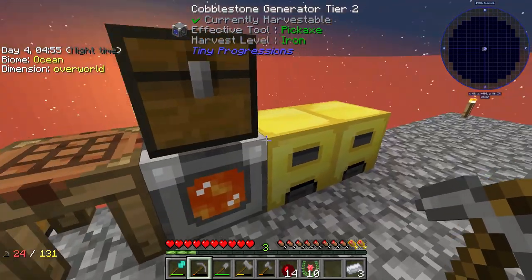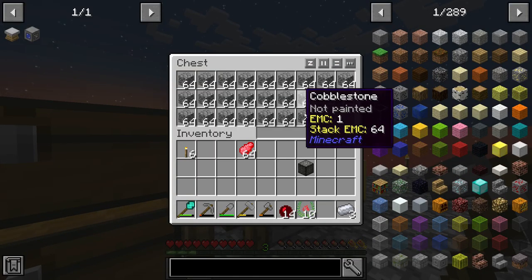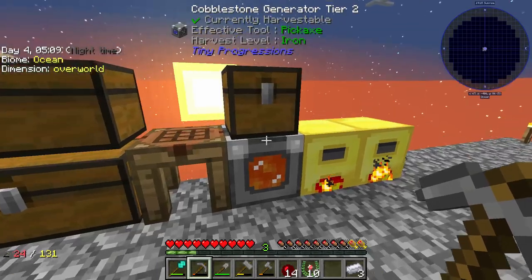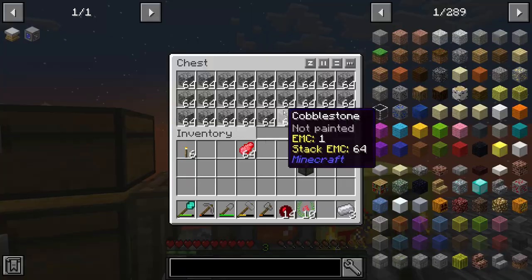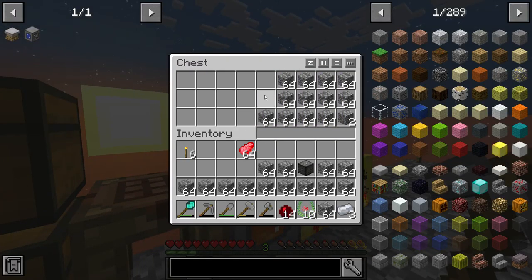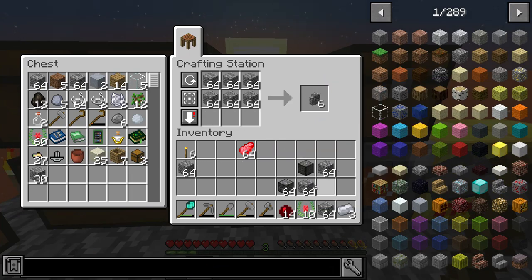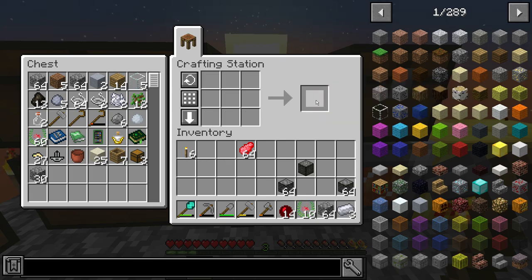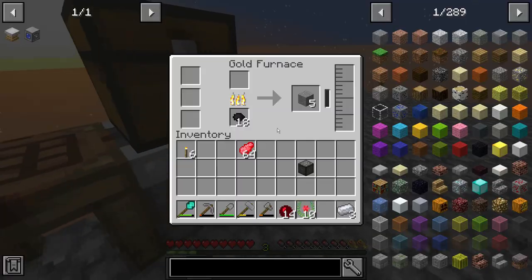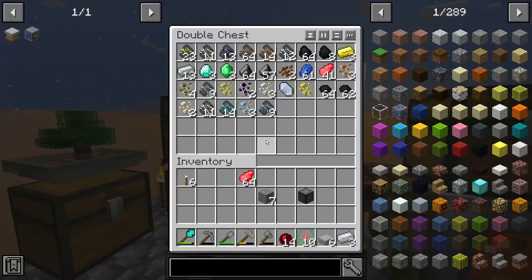I'm also just going to go ahead and start smelting some cobble for some smooth stone. I definitely need to upgrade this to a compacting drawer soon. I'm hoping that this just stops generating cobble once the chest fills up, but we'll see. We can always just make a bunch of compressed cobble in the meantime to free some space up.